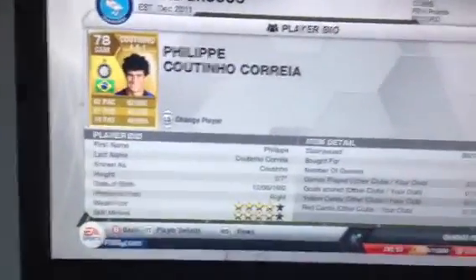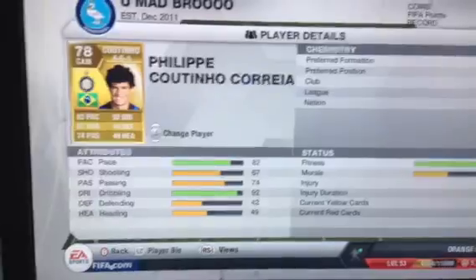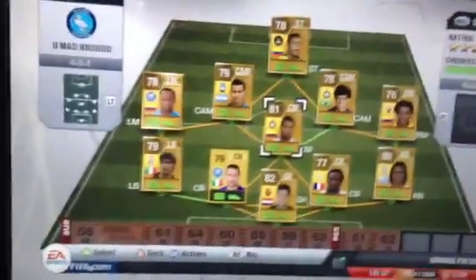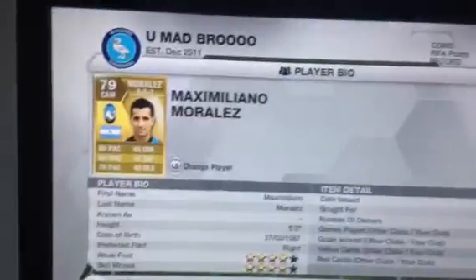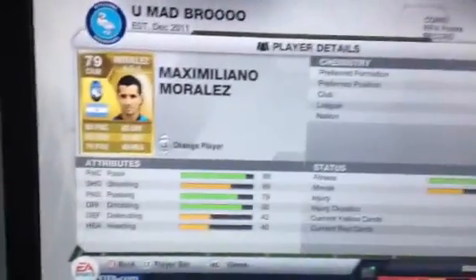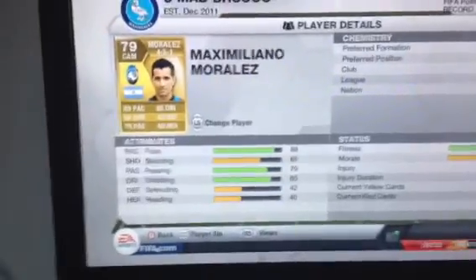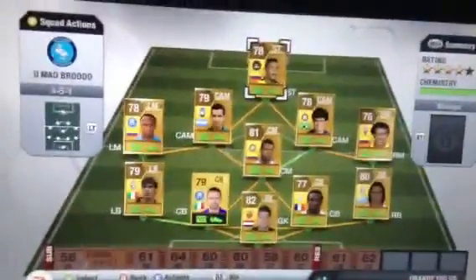Center attack mid we've got Felipe Coutinho Carrera — 4 star skills, bought for 700 coins. 82 pace, 67 shooting, 74 passing, 92 dribbling, 42 defending, 49 heading. Especially that dribbling — I do recommend him. The other center attack mid we got Maximiliano Morales — 4 star skills, bought for 900 coins. 89 pace, 69 shooting, 79 passing, 85 dribbling, 42 defending, 40 heading. Just hold in the center attack mid — I recommend all this team to you.